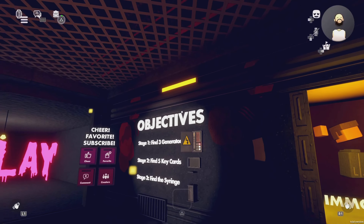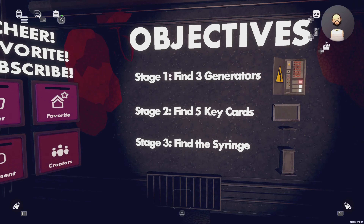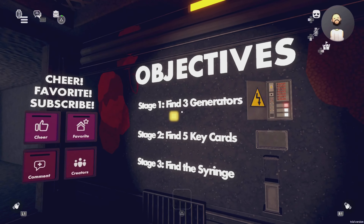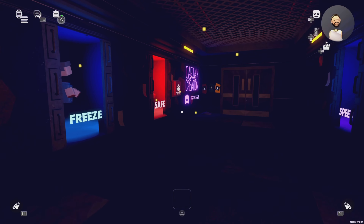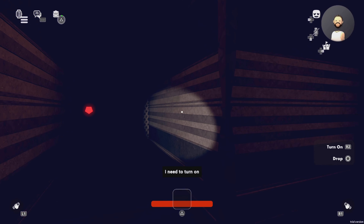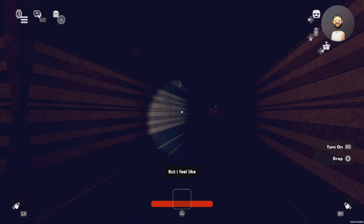This is a brand new game. Okay, objective: find three generators — stage two — there's three stages! Find five key cards, stage three: find the syringe. I like that, very different type of game. Anyways guys, in order to keep up with my videos have that notification on. If you already did that, I appreciate you. Thank you for being part of this channel. Okay, I need to turn on all of the generators.